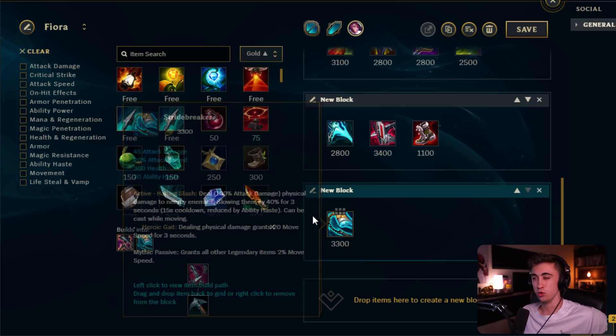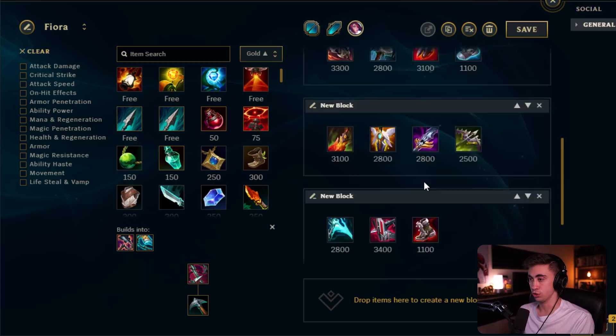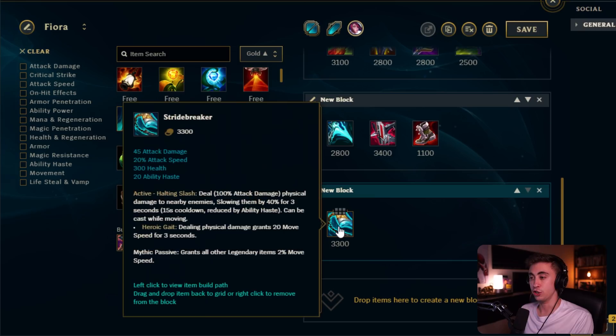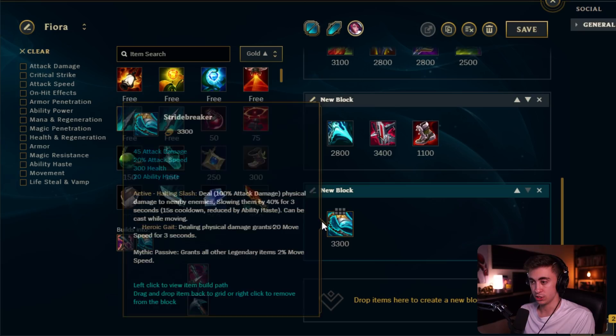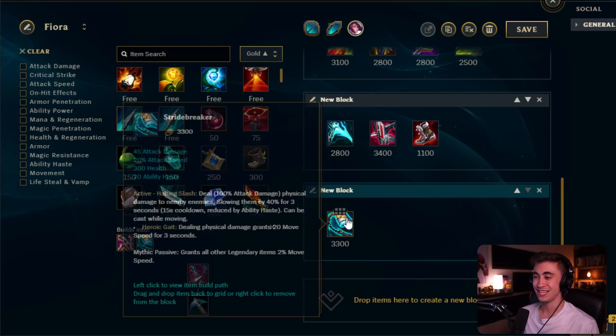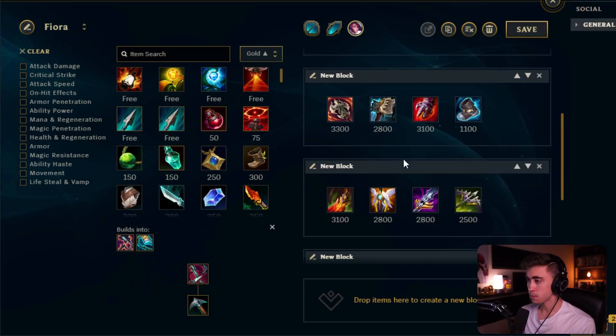A third option is to go Ironspike Whip into Stridebreaker. Stridebreaker had a change where you don't dash with the slow, but if you get on top of your opponent it slows them and is very efficient — just get this in place of Gorerinker, then go into Hydra and Hullbreaker or Sterak's. This is specifically for compositions with three to four ranged champions where you need to survive and CC them as long as possible. The active slows by 40% for three seconds every 15 seconds, which is excellent in teamfights. You might take this build once every 20 games.